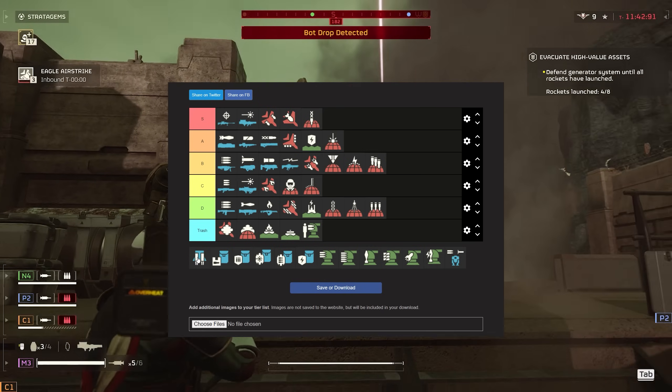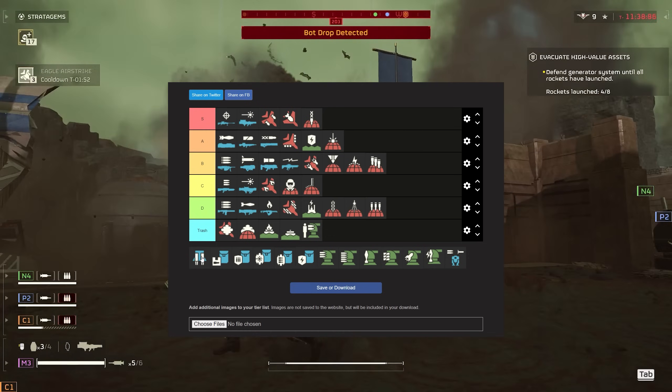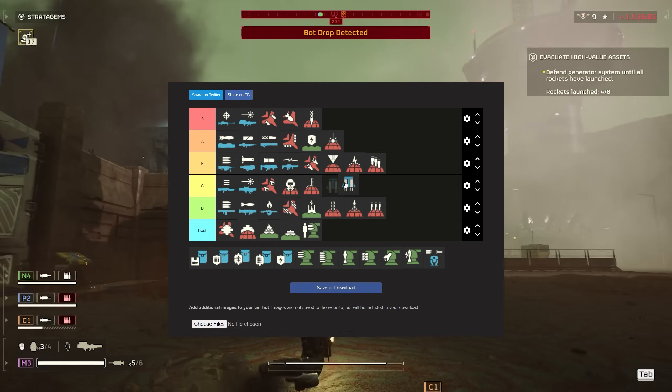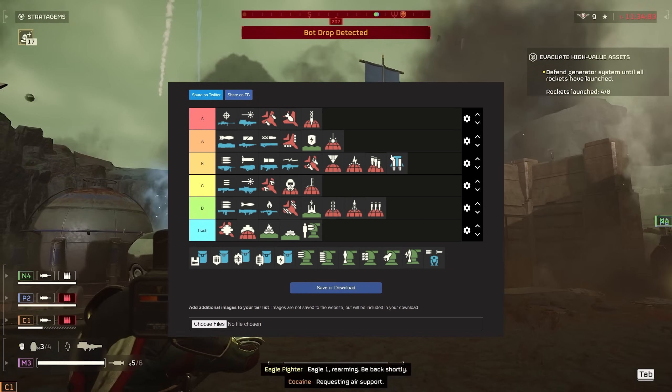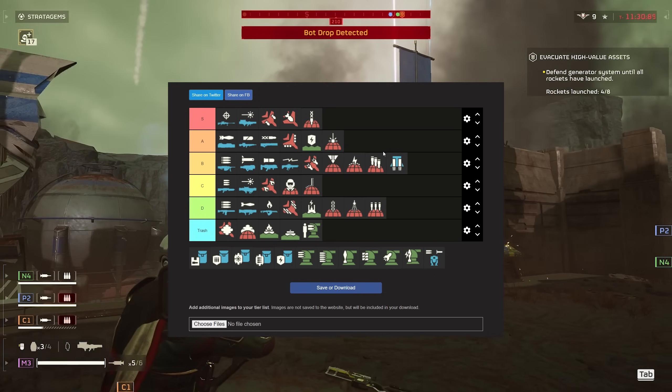The jump pack — I feel like this is actually kind of underrated against the bots, because you can use it to get in some pretty good spots which are harder for them to hit you. So I'm probably going to give it B tier. If you pair this with a gun like the sniper or even the autocannon, you can just shoot things from further away. It's actually amazing.